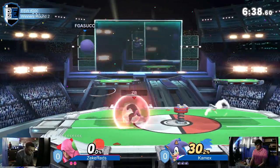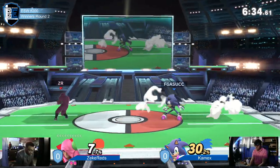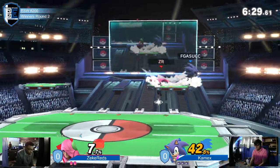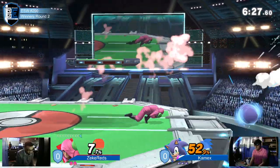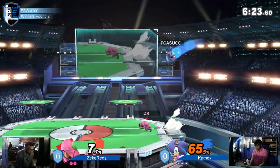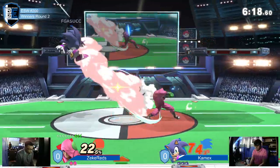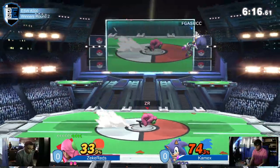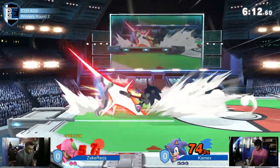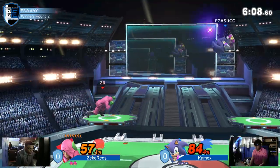One of Mac's best tools out of disadvantage is that falling neutral special — that ability to charge the super armor and find your way down. But a lot of Sonic's moves, especially with rage, will hit him right out of that. Zeke's been able to find his way down a couple of times early, but he needs a way to close out the stock fast and he's gonna look for a platform tech chase in order to do so.